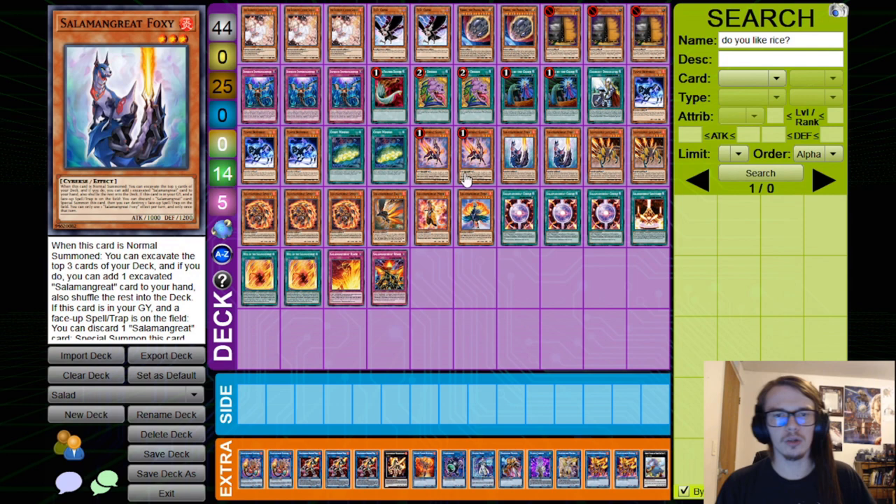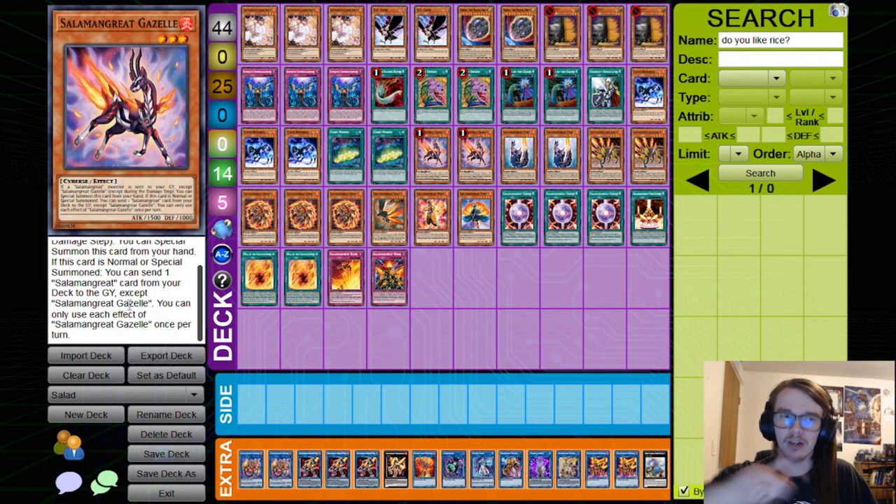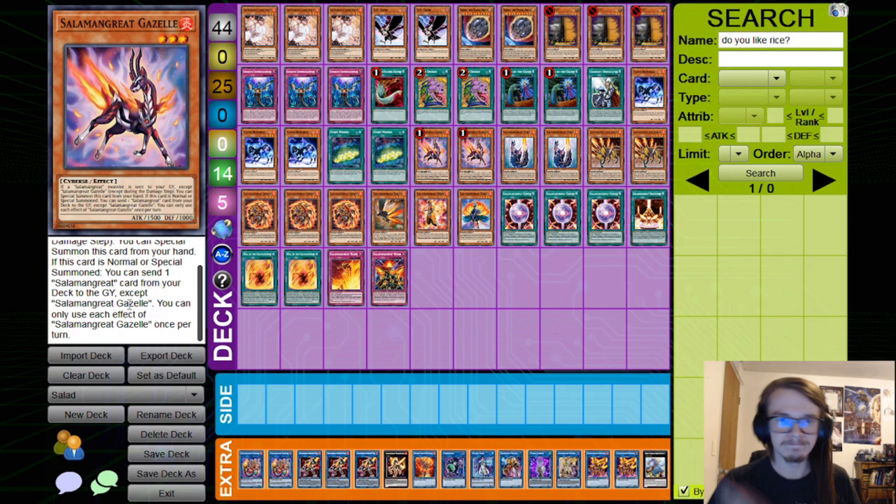Starting off, we have Salamangreat Gazelle. Gazelle is currently at 2 in Master Duel, which is crazy. If a Salamangreat monster is sent to your graveyard, you can special summon it from hand. Also, on normal or special summon, you get to send a Salamangreat card from your deck to the graveyard — it's essentially a foolish burial that also special summons itself. It allows you to get additional follow-up off of Jack Jaguar, Foxy, or Spinny, or add disruption by sending Rage or Roar to the graveyard, which can be added back off a relinked Sunlight Wolf.